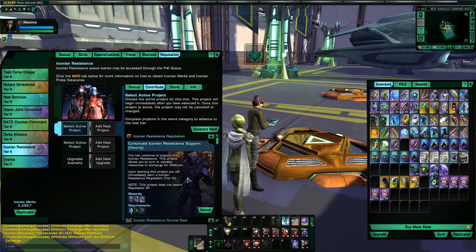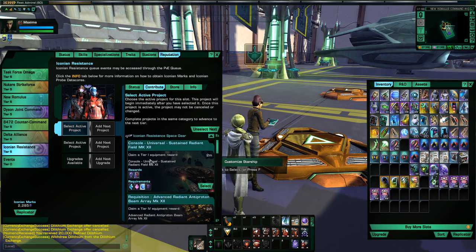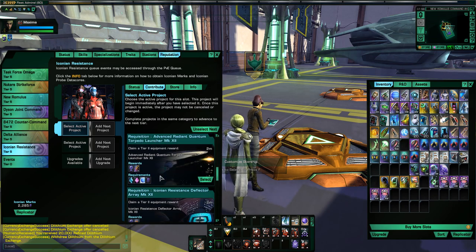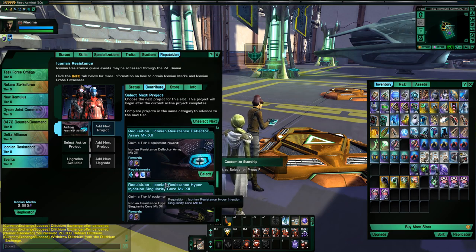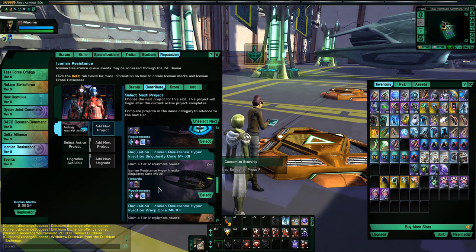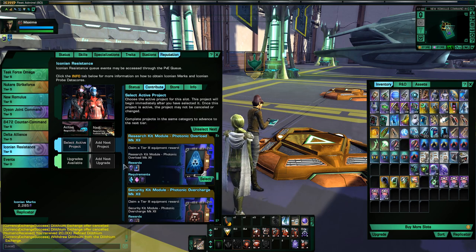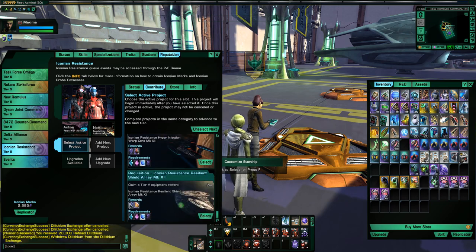But in comes the new Iconian set, which I'm starting to build here. The Iconian space set is really nice — it's a really nice balance between defense and offense. Let me start these building: the deflector, the singularity core, the impulse engine, and the shield array.